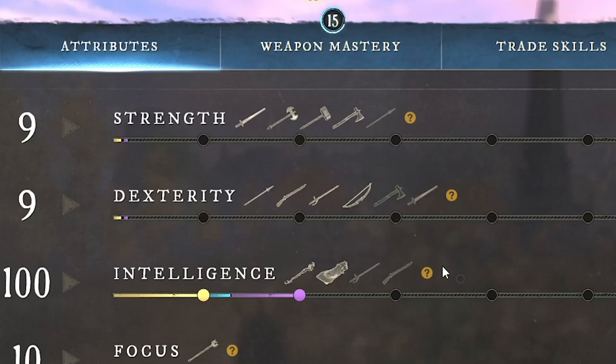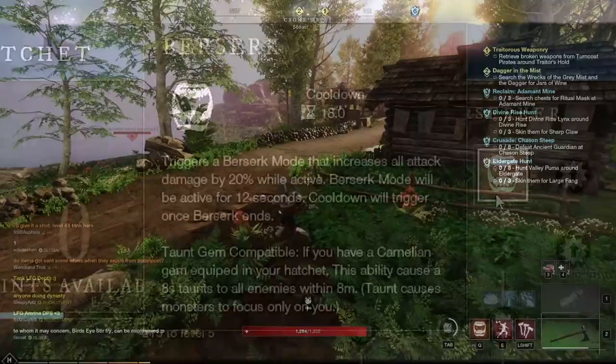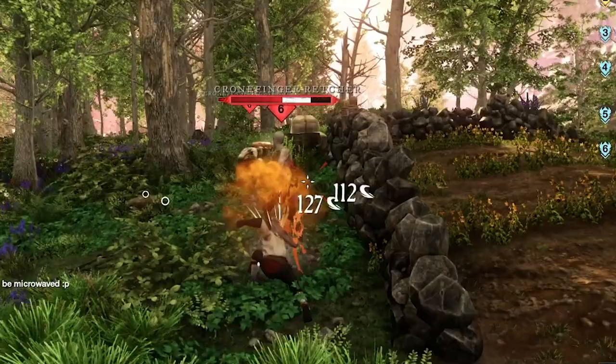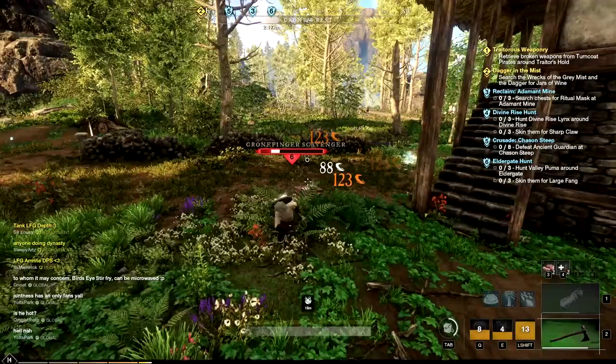Moving on to something a little bit smaller, we have the hatchet. This is a one-handed weapon based off of strength and dexterity, with strength as the primary attribute. You can pull from the Berserker and the Throwing skill trees. Starting with Berserker, the Berserk ability increases your damage for 12 seconds. You can mix this with Feral Rush, which causes you to dash forward and hit twice — the second attack hits harder than the first.